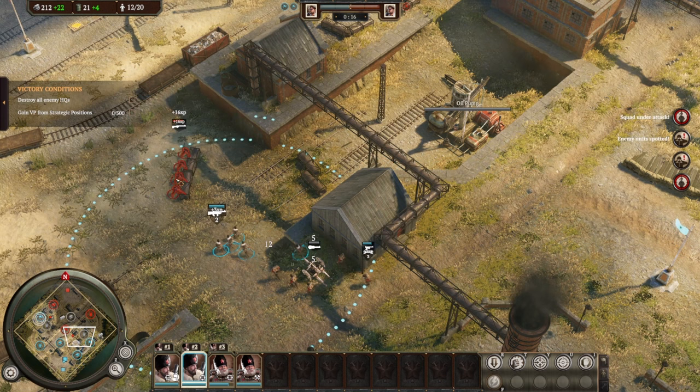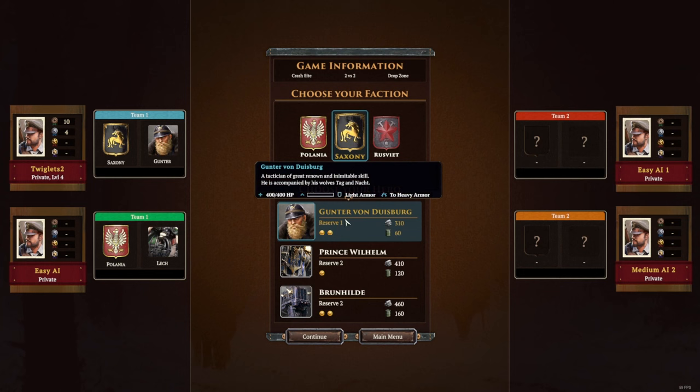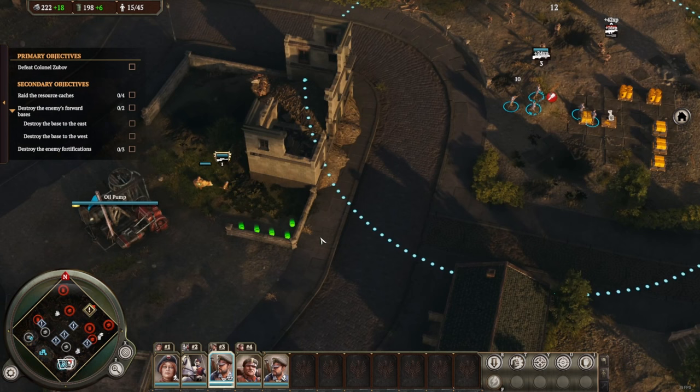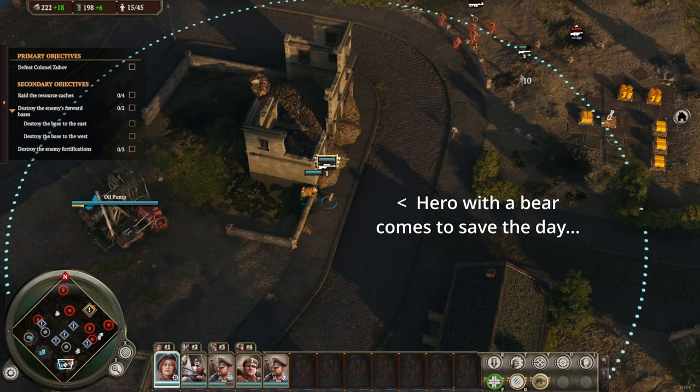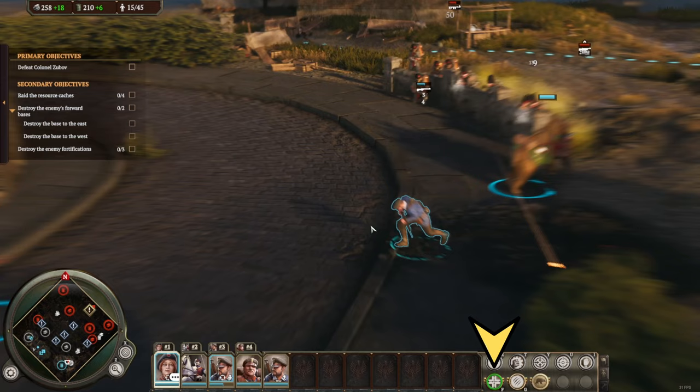Each faction has a choice of heroes that can be recruited and they behave like something from the Battle for Middle Earth. They have high HP and special attacks that you can execute for them, or they can be automated with a right-click. There is a veterancy system as your units accumulate XP, which can unlock special moves for even a basic unit. All of this sounds OK, if not a bit boring — but here's something special.